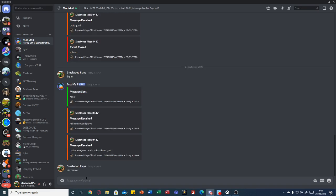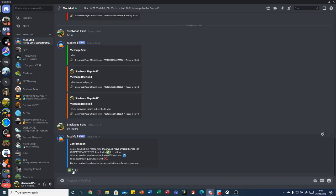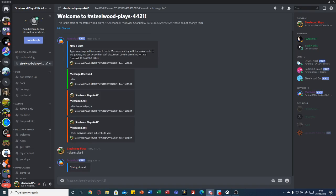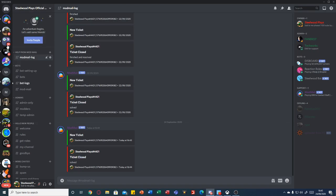So this will then come back through to you. I can then reply. I'm going to reply and then go over to Steward Plays. And then I can just click close. Closing channel, and then it also deletes it.